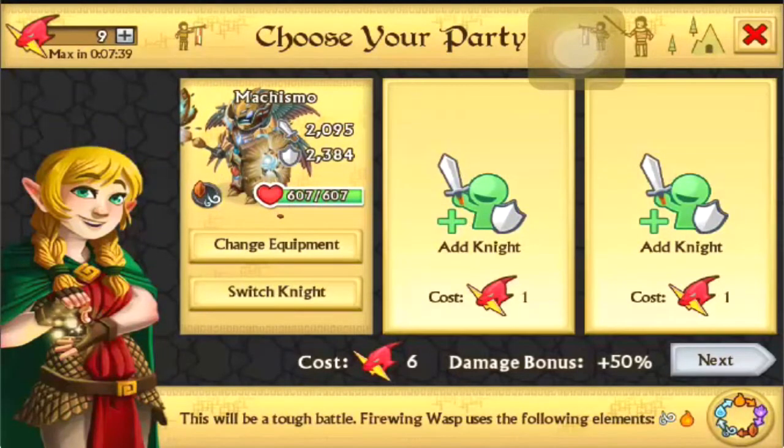You guys might notice that my stats are low. My iPad is still dead so I'm not able to fix it. I'm not able to make myself guildmaster in my guild yet because I did switch guilds. If you watched my last video, you heard that I went to my old guild, Fire Emblem, because we made a push.